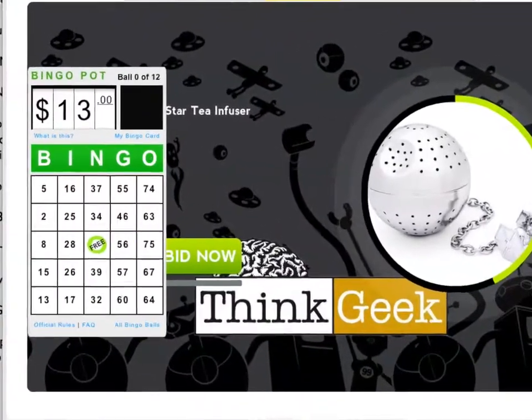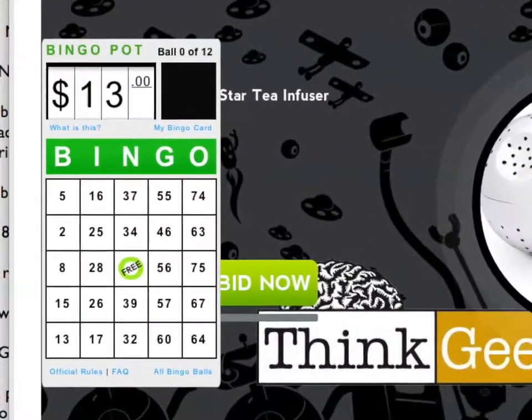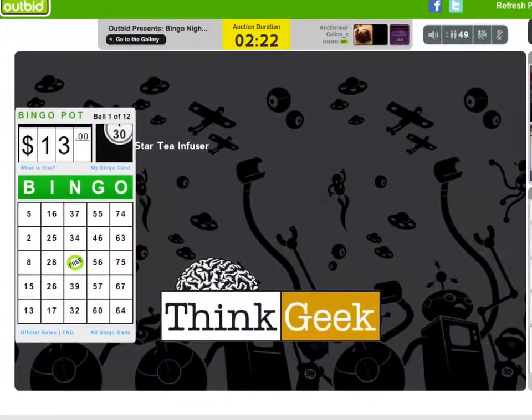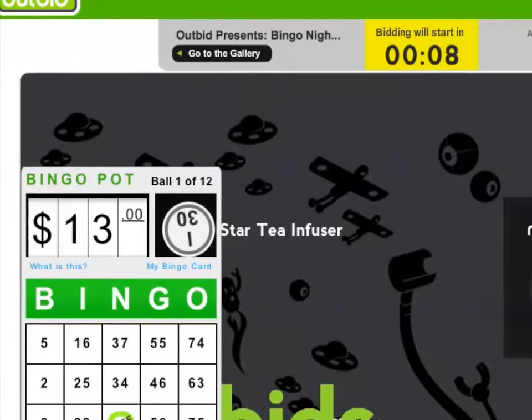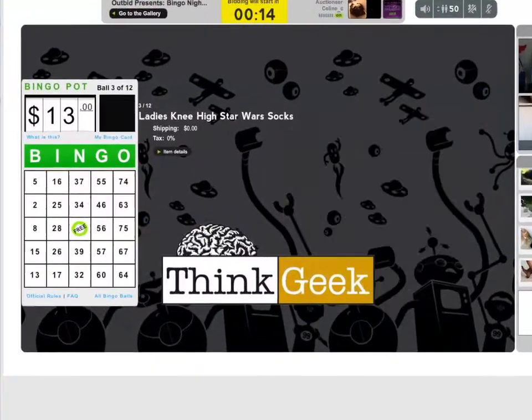Each player is issued a unique bingo card. One bingo ball is dropped after each item in the auction. Your card will be automatically marked if you have the number that is displayed.